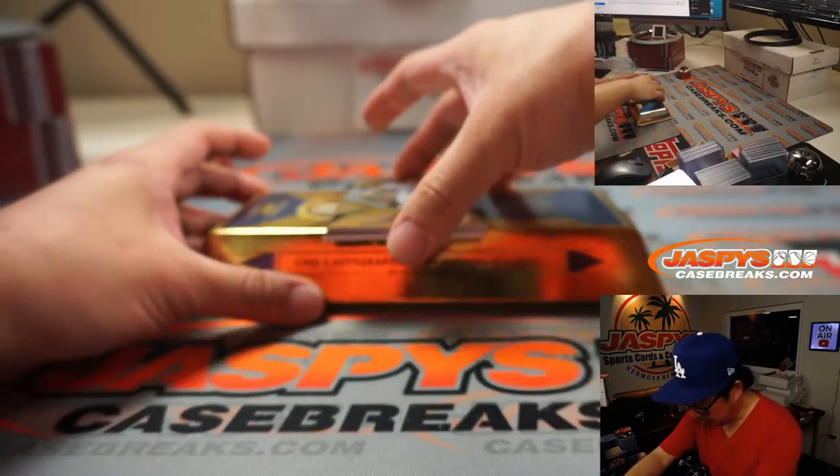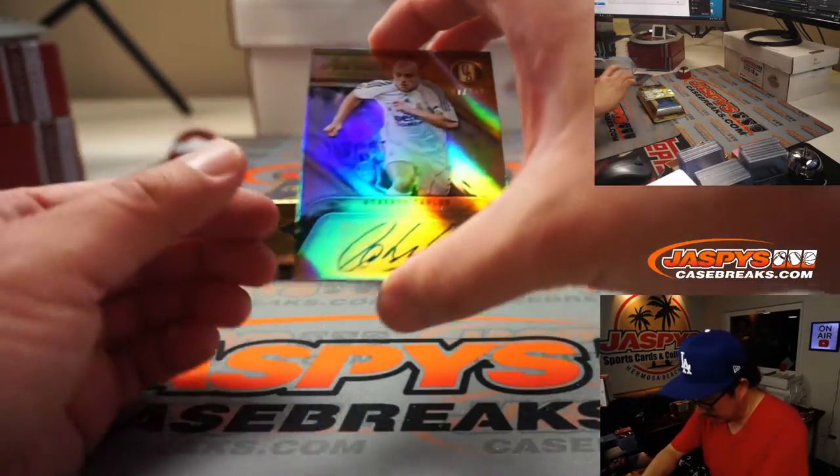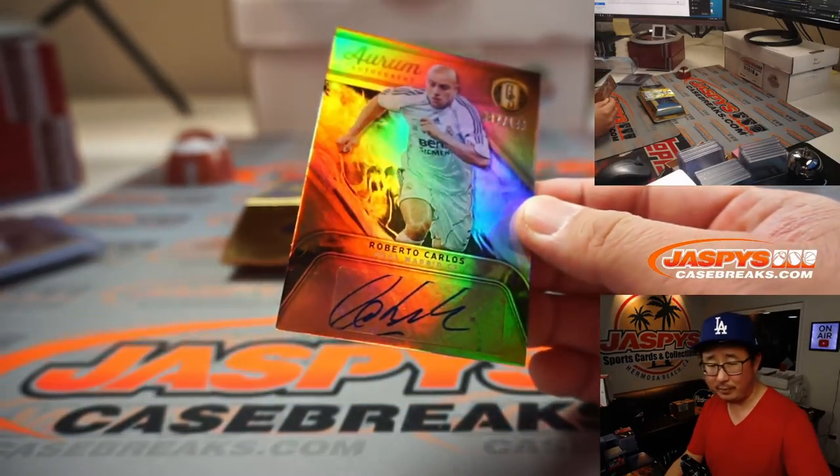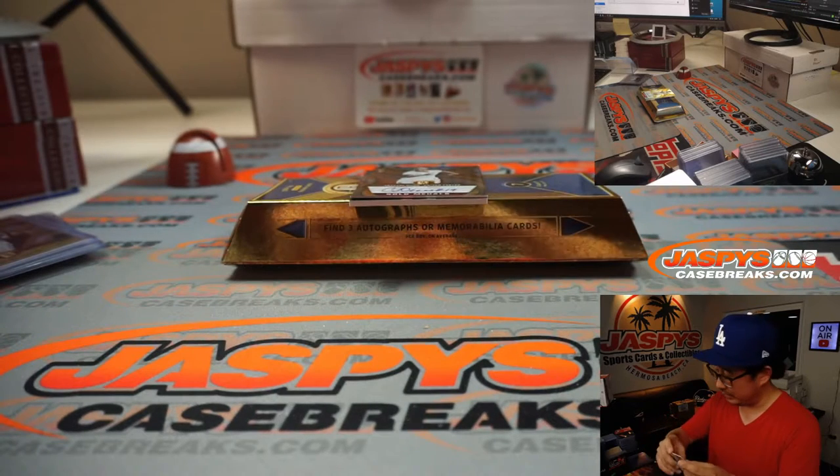Our first autograph is Roberto Carlos for Real Madrid, 87 out of 149. That's Brenton with number 7.